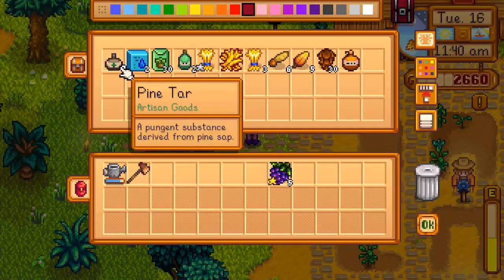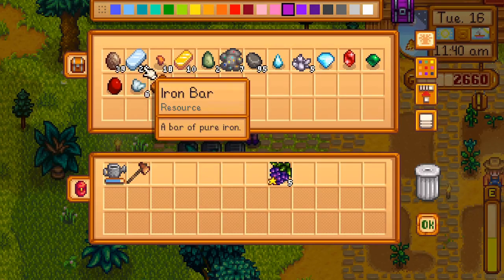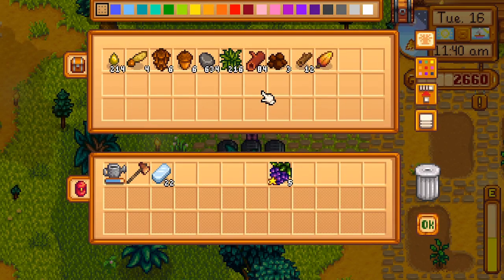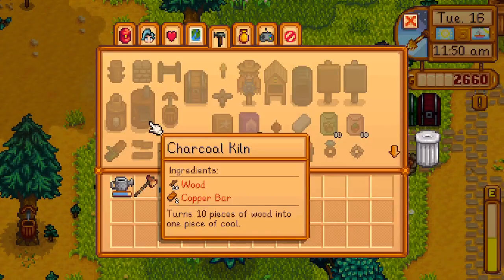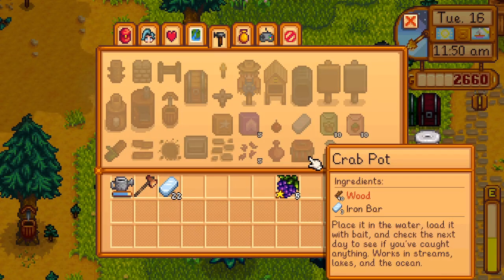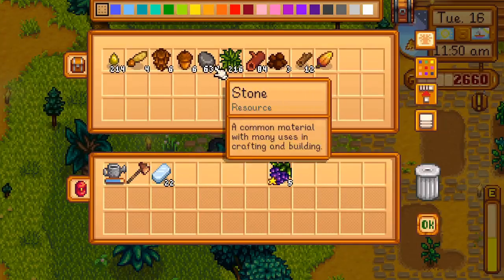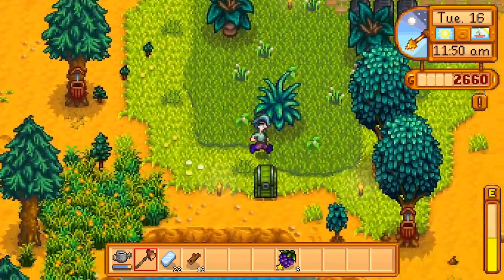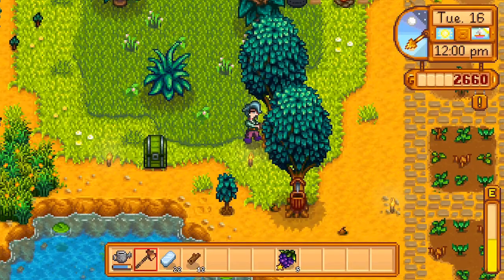While we're still on Cozy Grove, let's craft the crab pot. We will need wood to craft it, so let's clear some of the area around Cozy Grove and gather some wood.